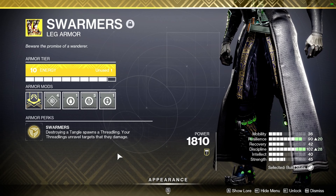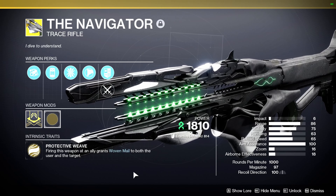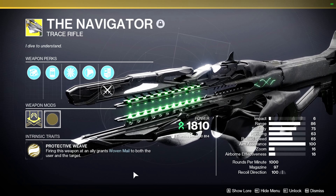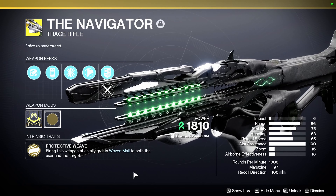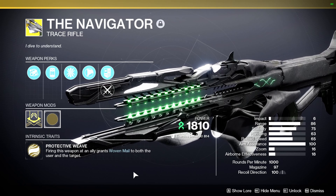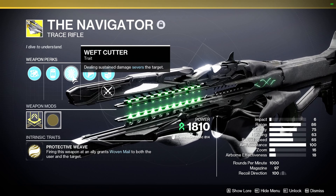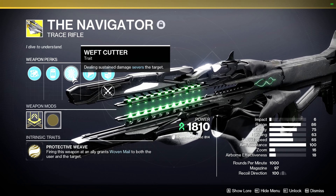Friendly reminder that our powered melees also unravel foes, as well as weapons due to one of our seasonal artifacts that we will cover later. My exotic weapon of choice is the Navigator. I know not everyone will have this exotic due to how new it is, but I have an alternative suggestion and this weapon is not crucial to the build. Its exotic perk, Protective Weave, makes getting Woven Mail easier in a fireteam — when you shoot an ally with 8 rounds, you and your ally will be granted Woven Mail, and you will be refunded 5 rounds. Weft Cutter, our other exotic perk, causes a target to become severed after receiving sustained damage from the Navigator, meaning they deal 33% less damage to us and our allies.